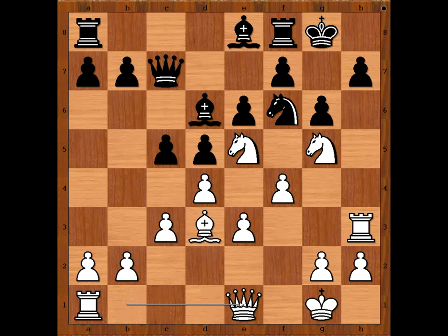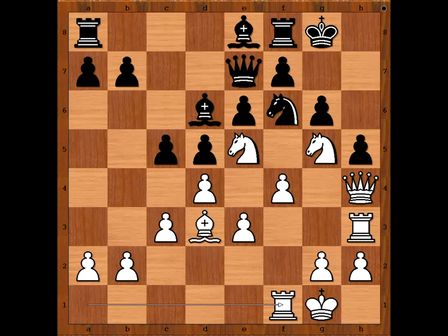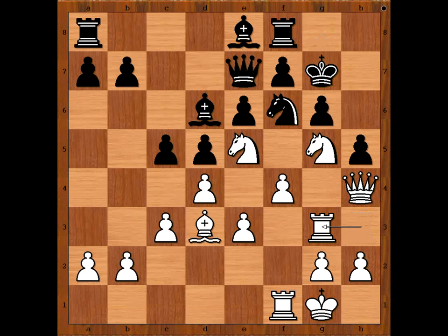Bishop to d6, Queen to e1 intending Queen to h4. h5, Queen to h4, Queen to e7, Rook to f1. White is standing better — do you agree? King to g7, Rook to g3, lining the Rook up with the Black King.